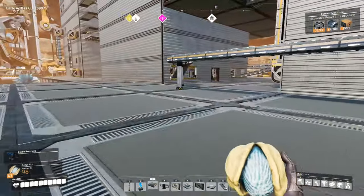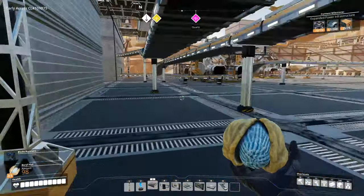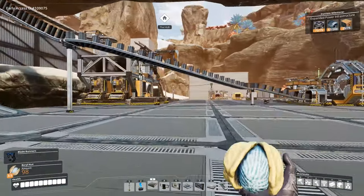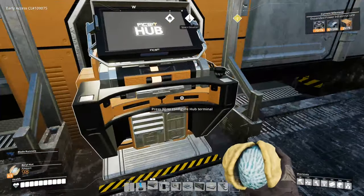Welcome back to Satisfactory. Today we're going to be looking at research — not into tier 7 and 8, which is the big unlock, because it takes a thousand computers and a thousand heavy modular frames. We're going to be looking instead at expanded power infrastructure, which you can see in the top right of the screen. It's one of a few different things we can actually research.